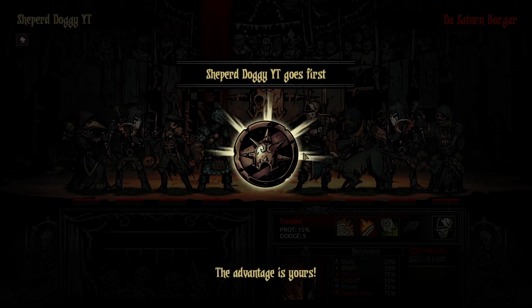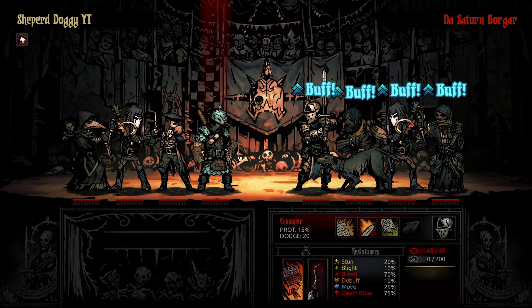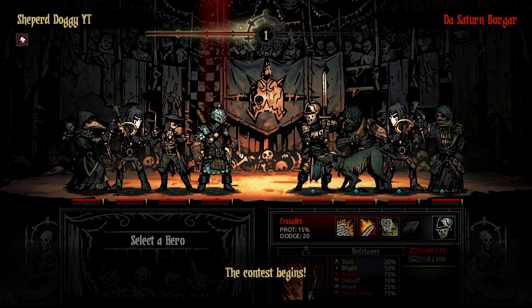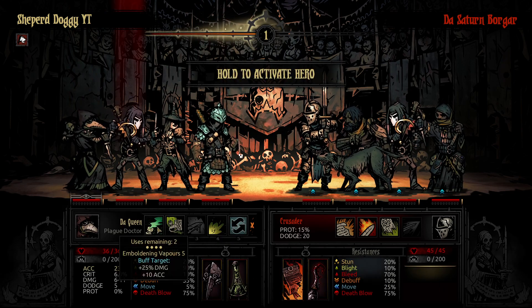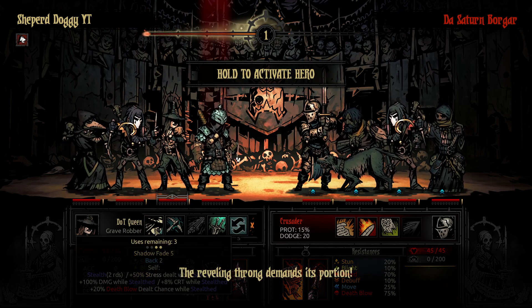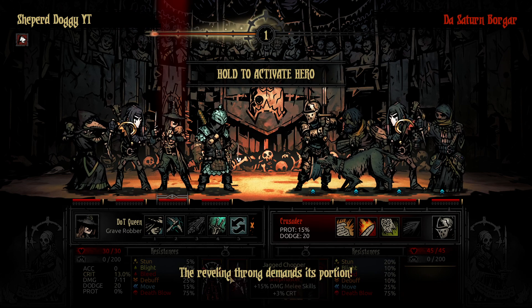Alright, hello everyone, my name is Shep, welcome back to the Butcher's Circus. Today we are playing the max damage Grave Robber. Someone requested in the comments that, in the face of what I've been doing with the Plague Doctor with the Emboldening Vapors to buff up the Shieldbreaker, that I do something similar with the Grave Robber but using the Shadow Fate buff for even more damage.